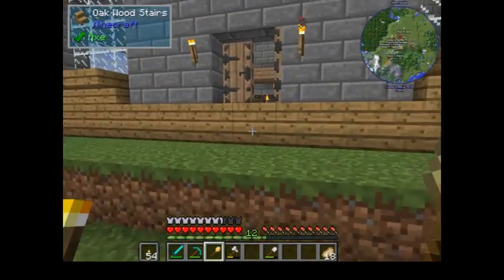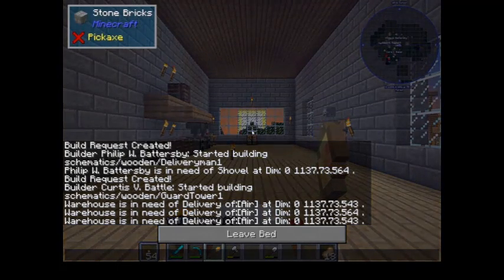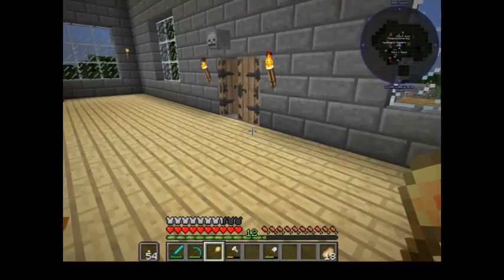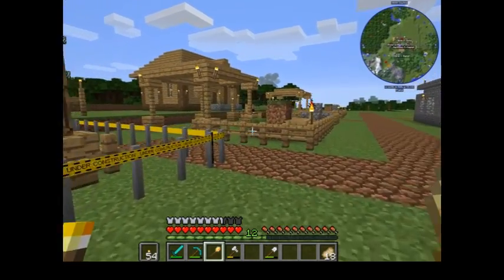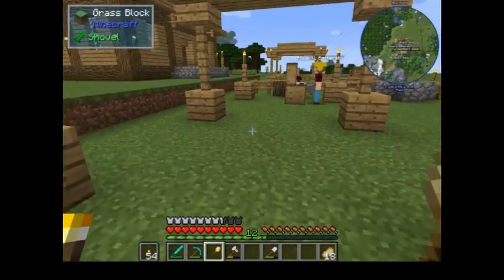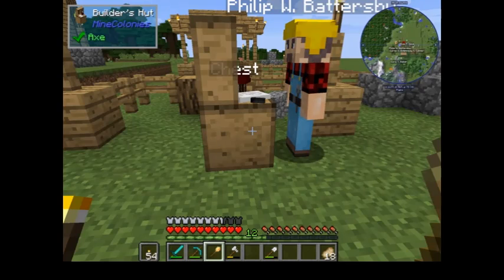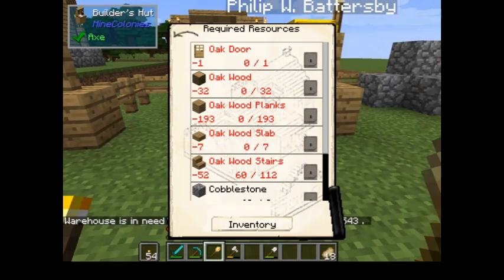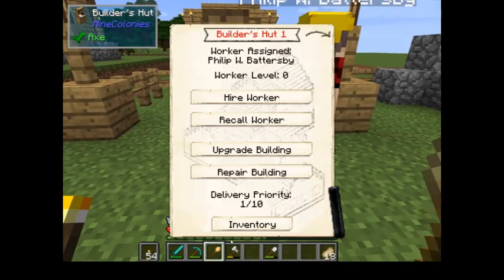Two, three, four, five, six, seven — right, it's going to be 10:27 by the time I get in, so I'm going to go straight to sleep. Assuming I've given him enough ladders, the guard tower should be done very shortly. Mr Curtis is in need of cobble. Let's see what he needs — oak door, oak wood, oak wood planks, slabs and stairs. Eight cobblestone.